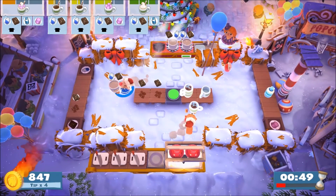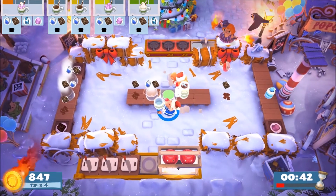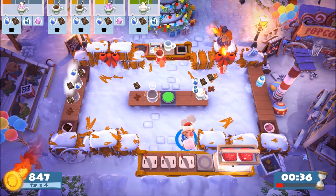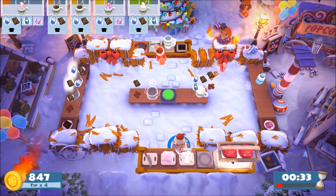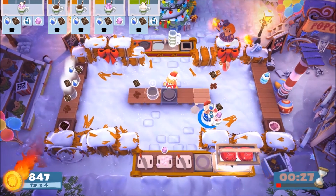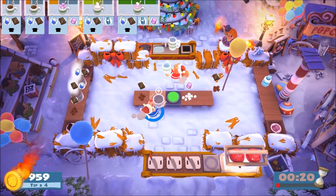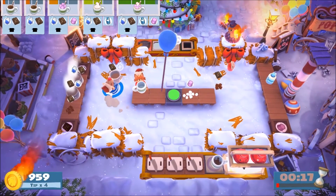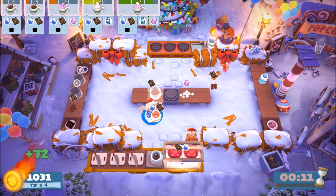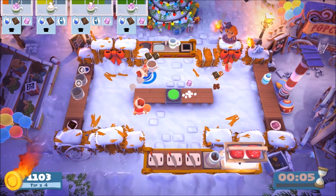All right, next one's got everything - grab the dirty dishes. Grab the pots off. Push the button. We need to chop marshmallows. Just getting marshmallows down here to chop them. What's next? Throw a marshmallow - that one right by the button, and send it. Next one's plain - we need cups, got it. Push the button.